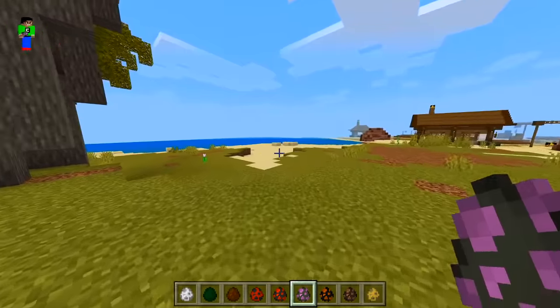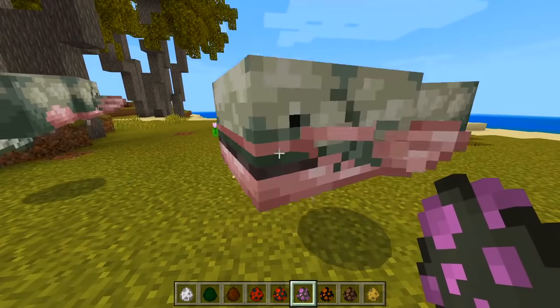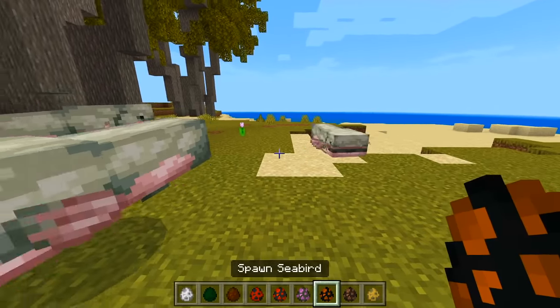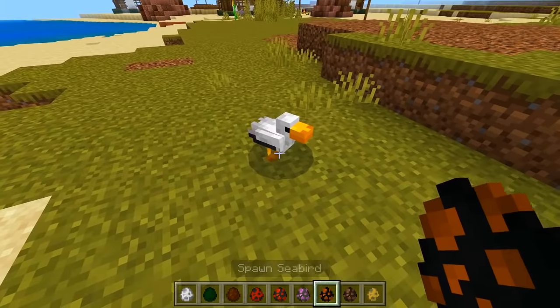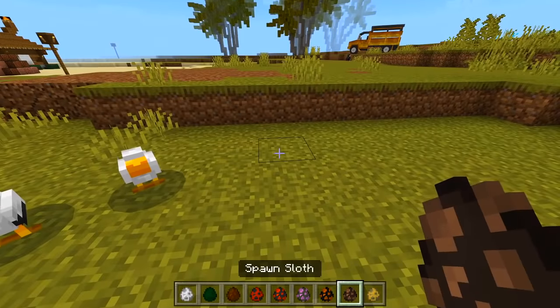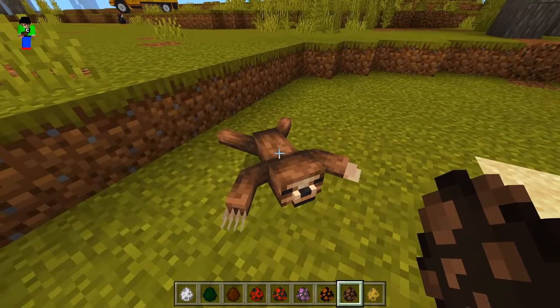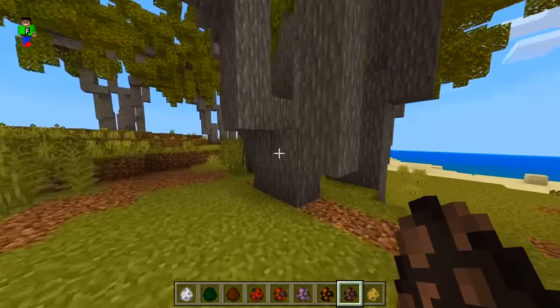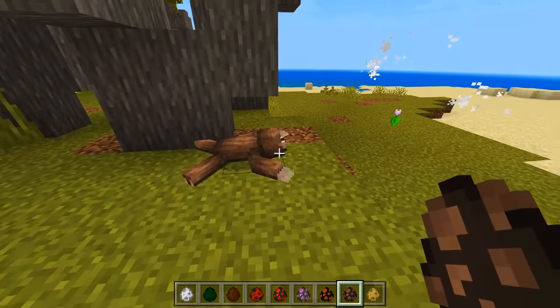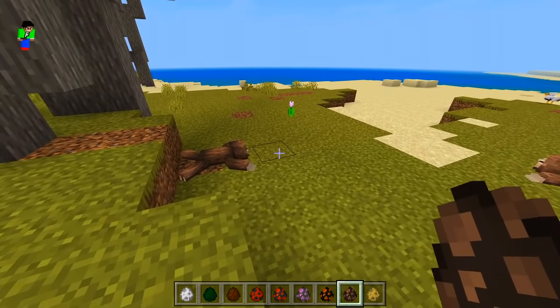We got a giant catfish over here. I should have maybe put it in the water, but that is okay. There's also a bird, kind of like a seagull. Oh, a sloth — no way! Does it stand up? Can it climb the tree? That would be pretty cool. No, it kind of just goes on the ground very slowly.